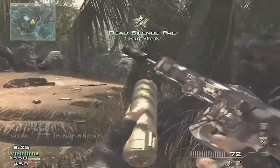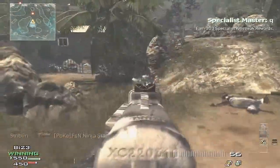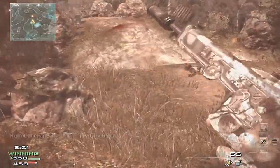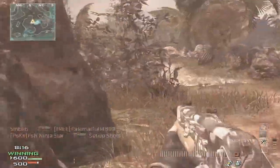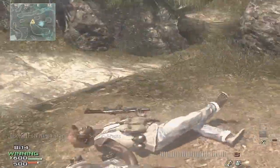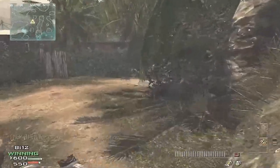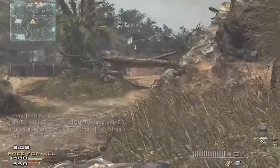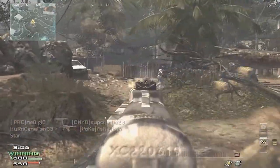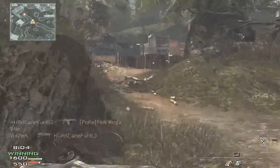As you can see right now on the gameplay, I'm running around kind of near the back of the map almost, but it's not in the terribly high traffic areas like over where that truck is on the other side of the map. That's like a high traffic area — that's where the grenades are thrown, the flashbangs and the concussion grenades, all that stuff that just is annoying and will get in your way.